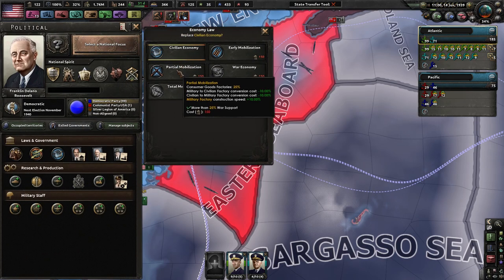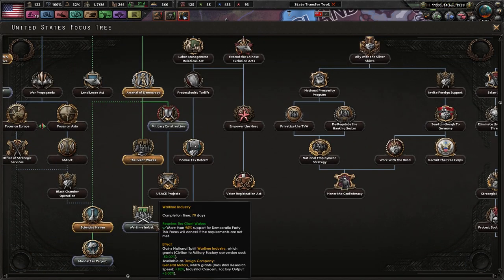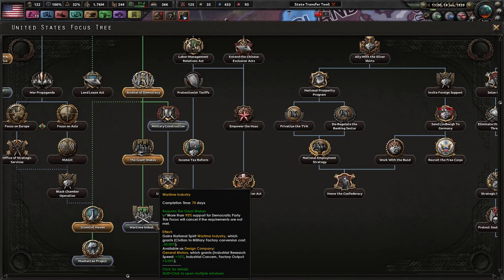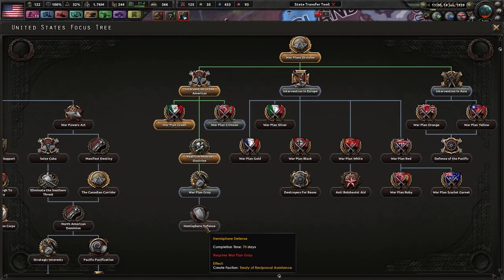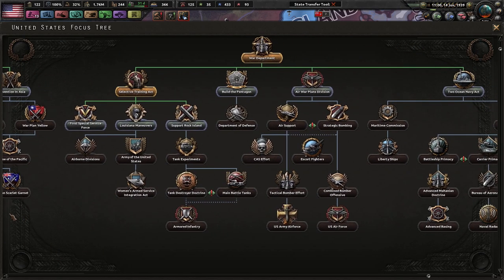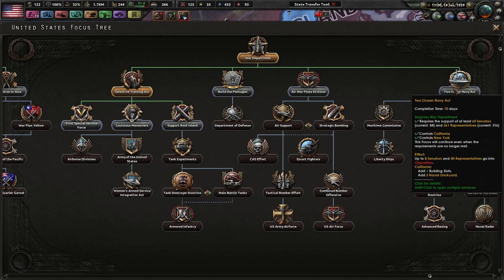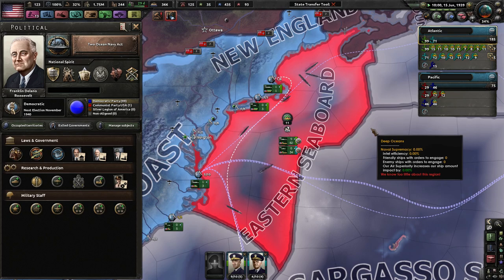Now we are going to wait until we get to partial mobilization for our political power. Wartime industry, industrial research speed, factory output is not bad. Military construction would be good — we get more military factories. But I kind of want to do Hemisphere Defense, treaty of reciprocal assistance, so that if people try to attack us we will be prepared. I'm going to do Two Ocean Navies because we can get more dockyards, which we really need right now to build up a bigger navy. We'll lose a little congressional support, but we have enough that by doing this now we can build up more in the future.